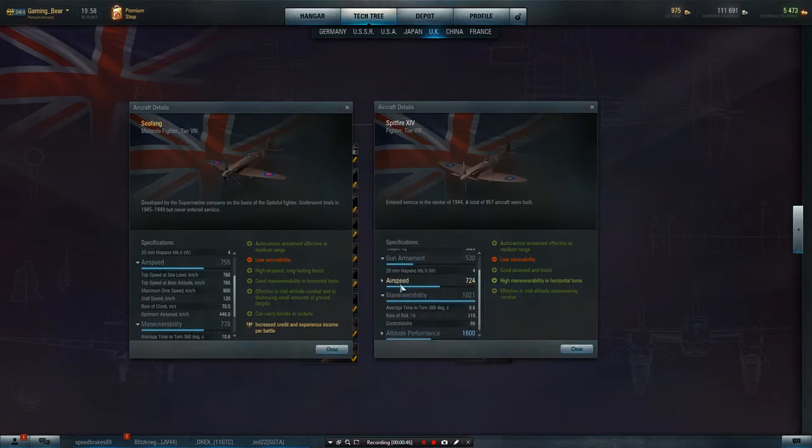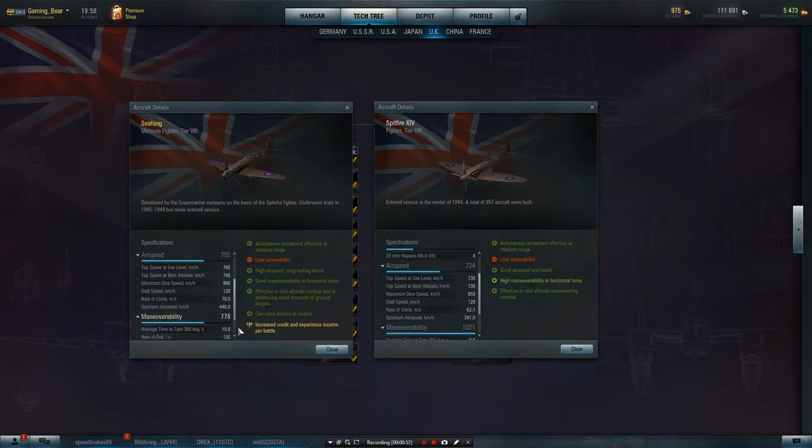Airspeed wise, 755 compared to 724. Optimum speed 446 compared to 391 with a standard Spitfire. Very, very nice. Store speed 120 for both. Rate of climb 70.5 compared to 62.1 — that 8 point difference does make quite a bit of difference.